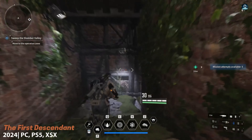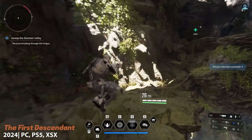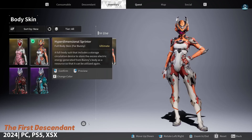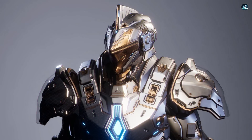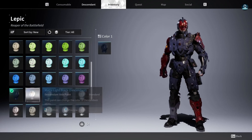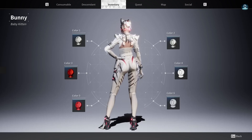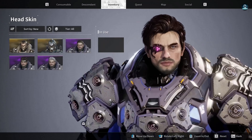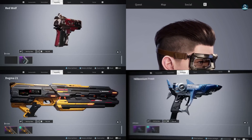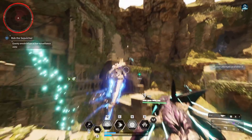The First Descendant is a free-to-play third-person cooperative shooter developed in Unreal Engine 5. In the game, players take on the role of Descendants, who are humans who have been genetically modified to survive in a post-apocalyptic world. Descendants must use their special abilities to fight the monsters that infest the world and restore humanity. The game features a four-player cooperative mode and a single-player mode where players can explore the world and discover its secrets.